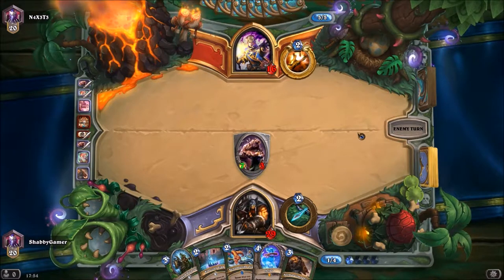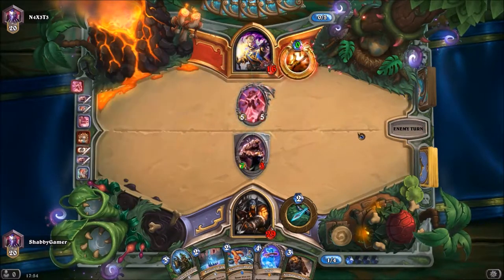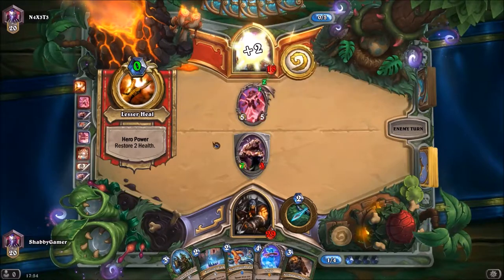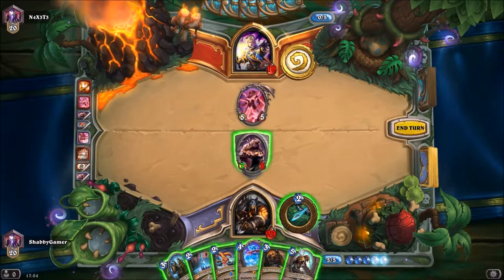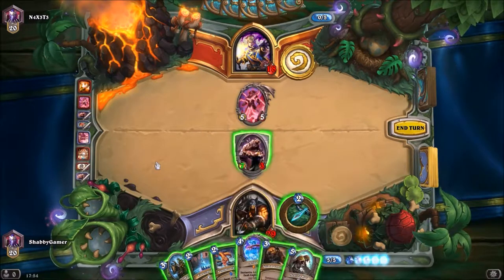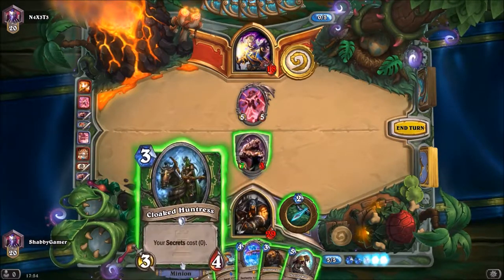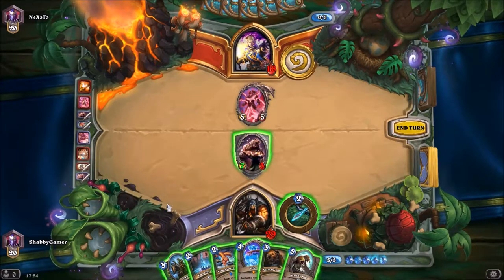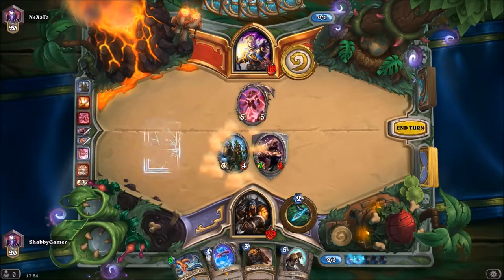I think that was the best thing to do there — I could have just gone all into his face but it would have been a waste. He's got a 'if your deck has no duplicates, hero power costs zero' — okay, so you can heal for two every turn. What have we got — another Animal Companion, or we could drop Arthas, or we could drop the Cloaked Huntress and put both secrets down free of charge. I think I'm going to do that.